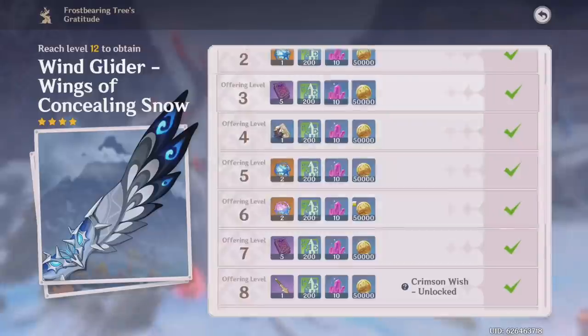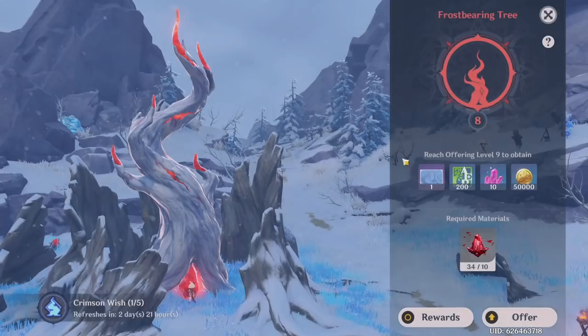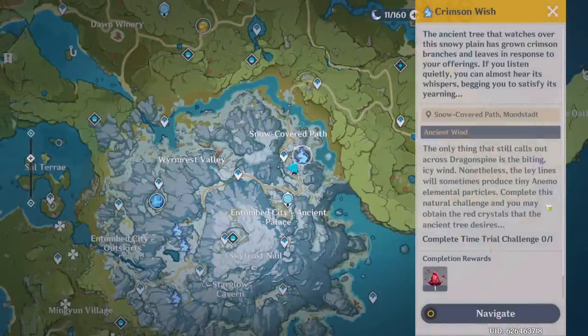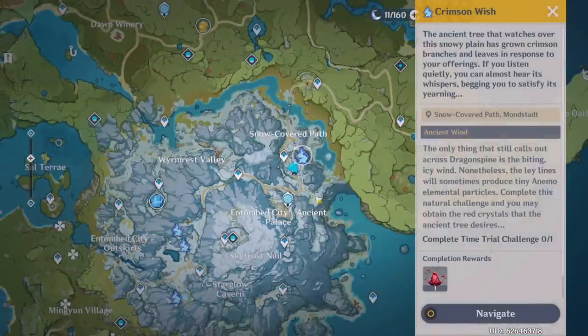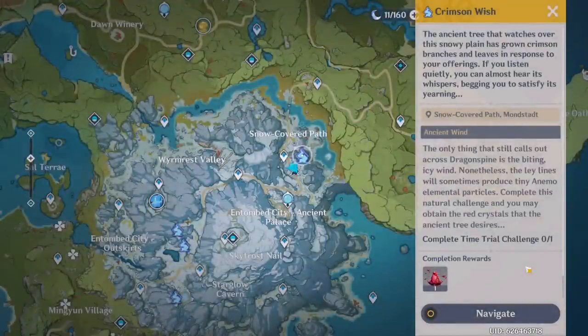Once you've reached offering level 8, you'll unlock something called Crimson Wish. What Crimson Wish allows you to do is go to the map where you'll find a bunch of little icons spread around. You go to those locations, complete the challenge or mini quest found there, and you'll be gifted with a Crimson Agate. You don't need to mark them as found and they're not in chests, so you don't have to search for them — it's really easy.